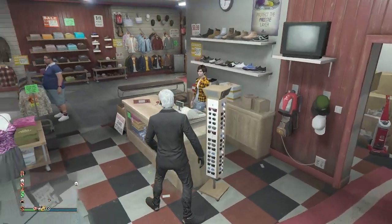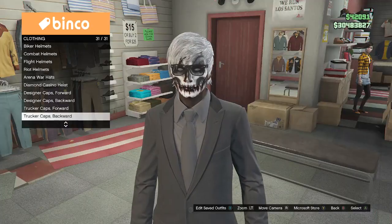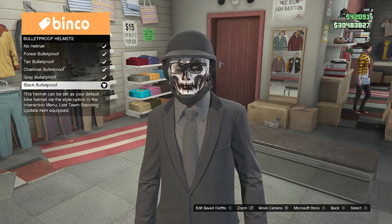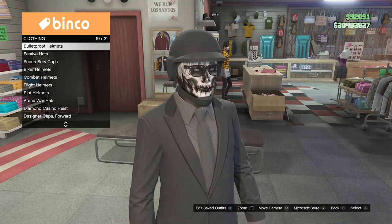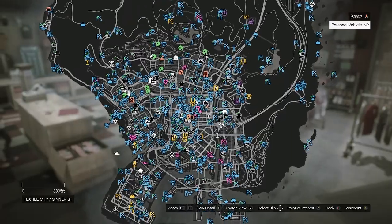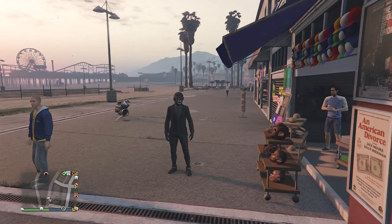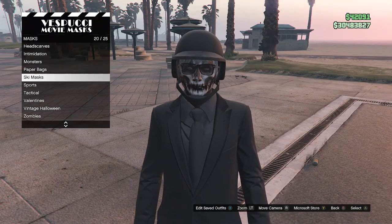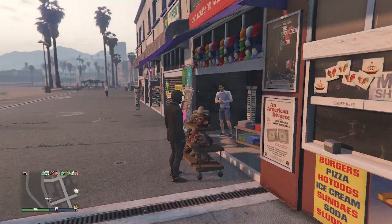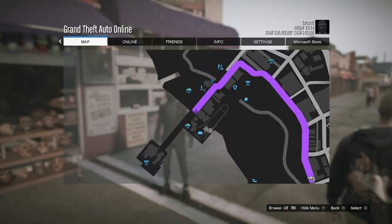After equipping the black casuals, back out of glasses, head to hats, go to bulletproof helmets on slot 19, and equip the black bulletproof. After equipping the black bulletproof helmet, back out of hats — you'll see the glasses and helmet merge together. Now head over to the mask store. At the mask store, go to masks, scroll down to ski mask on slot 20, and equip the black tie ski on slot 89. The glasses come off but the mask and helmet merge together — head to the pier for the telescope glitch.